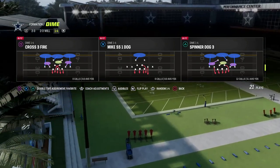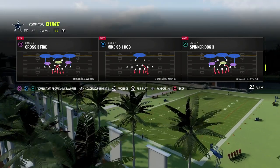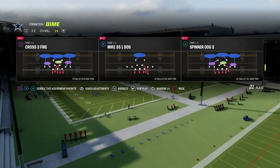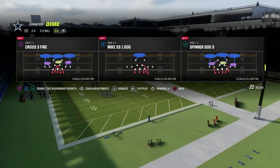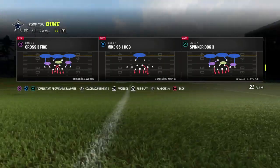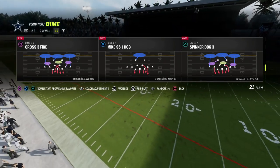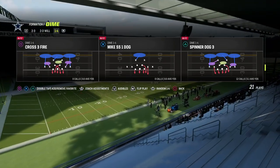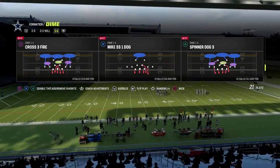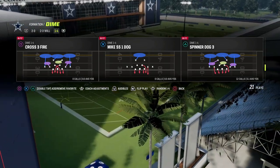We're doing a video series on the channel talking about the best blitzing concepts — principles you can cross-apply to multiple different formations. As you're playing the Madden 24 beta and trying to figure out the best way to play defense, you have to start foundationally with the best way to blitz. Yesterday we talked about edge pressure out of 4-3 Even, 6-1, and Nickel Over, overload blitzes. We even showed 2-4-5 Double A Gap, which was a solid meta in Madden 21, 22, and 23.